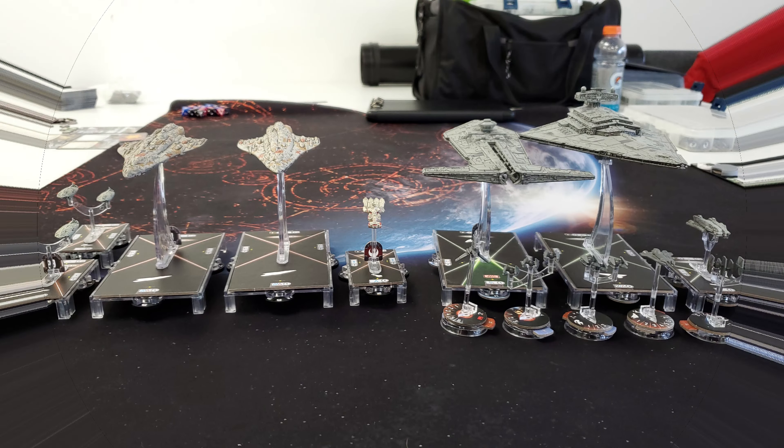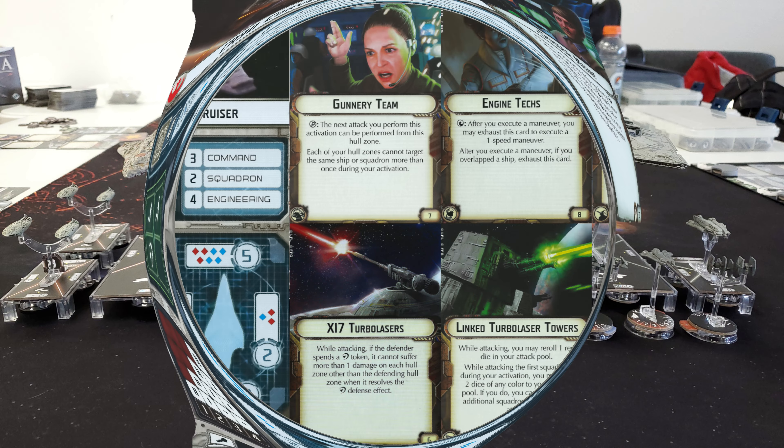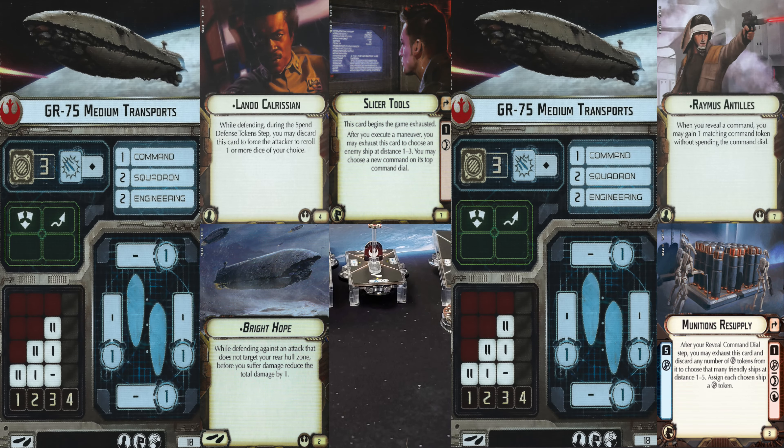For the Rebels, we have General Maydean on a CR90 Bravo Corvette, two MC-80 Star Cruisers with Gunnery Teams, Engine Techs, SW-7 Ions, XI-7 Turbolasers, and Link Turbolaser Towers, and two GR-75s — one with Lando Calrissian, Bright Hope, and Slicer Tools, and the other with Ray Antilles and Munitions Resupply.